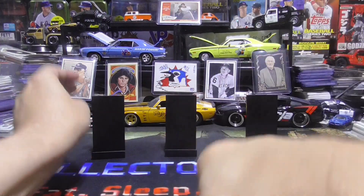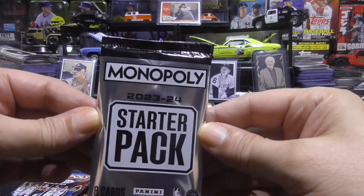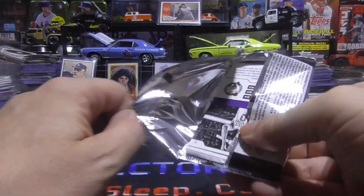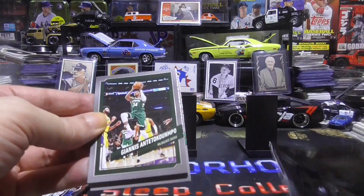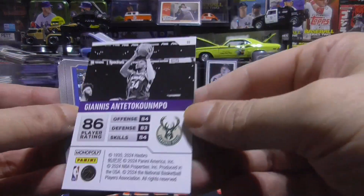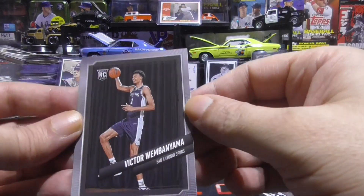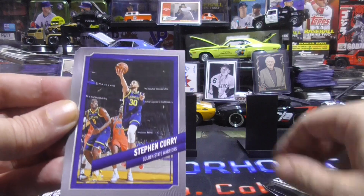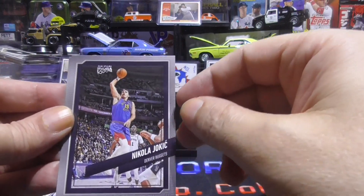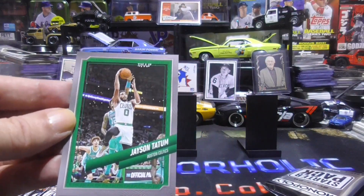All right guys, found my stands, got my three packs. Let's start off with the starter pack — looking for the Wemby's. First up we have a Giannis, let me show you what the backs look like. Nice Luka, there's the Wemby rookie card — sweet. Nice Curry, Shai Gilgeous, Nikola Jokic, nice Kevin Durant, and a Jayson Tatum.